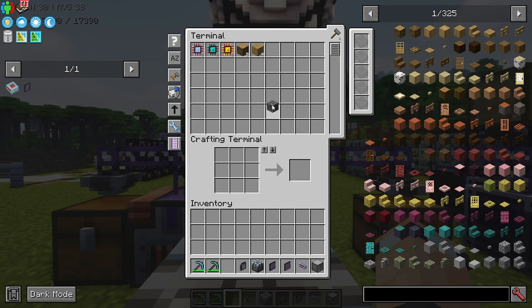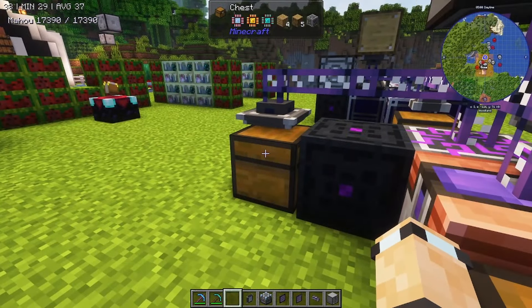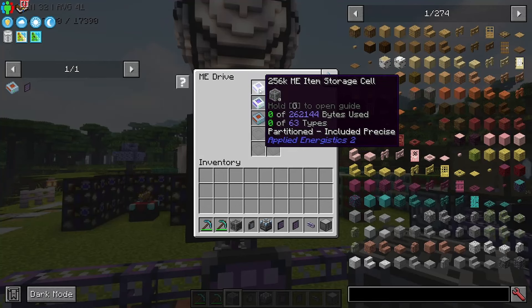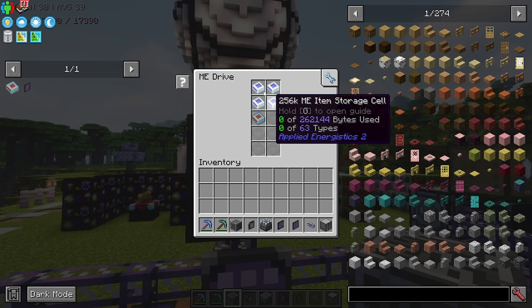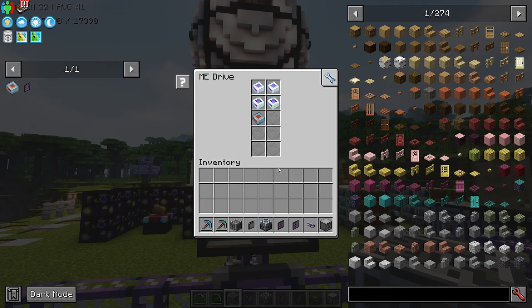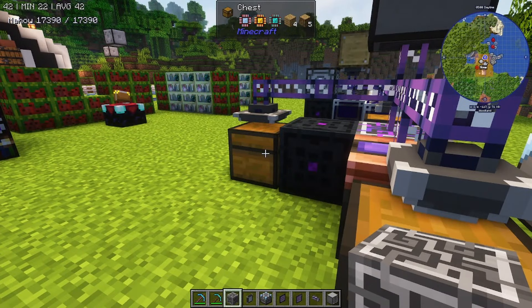There's also a really useful feature called partitioning. You put a cell in the cell workbench and you can tell it to only store a specific item — for example, just the ME controller. That cell will then only accept that one item type. This is useful if you have hundreds of thousands of one item and want it all going into a single dedicated cell. I usually just leave things unpartitioned and use a storage system connected at the back as my overflow.